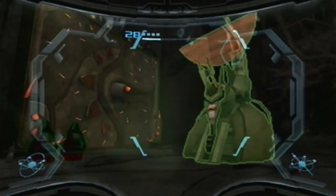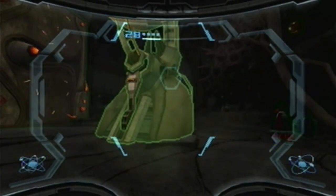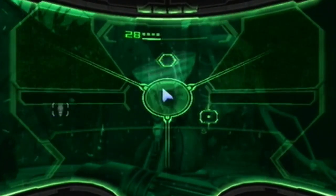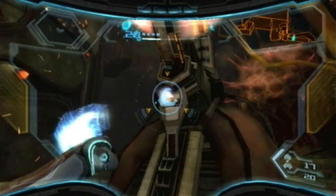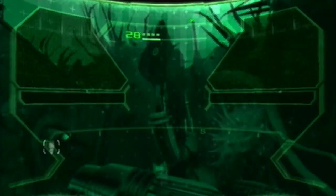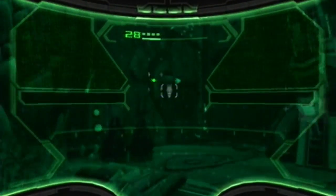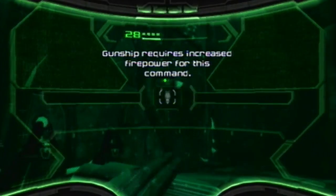I cannot get past here. But I want to try and figure this thing out, because people were pointing out the command visor here — so that means I'm supposed to be able to land my ship here, because that's pretty much all the command visor's for. Let's do this, go into command visor. Gunship requires increased firepower for this command.